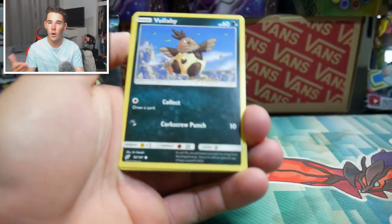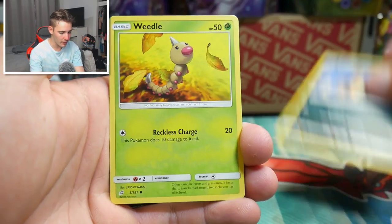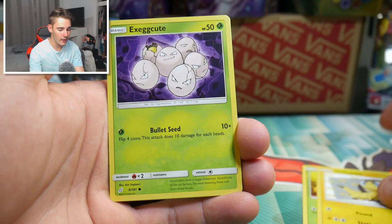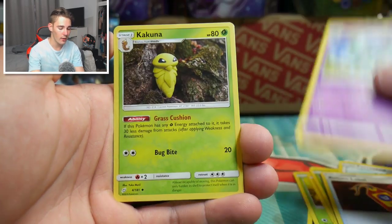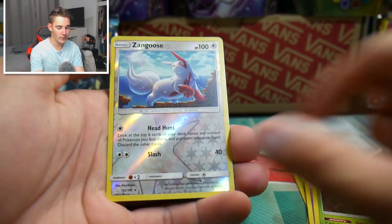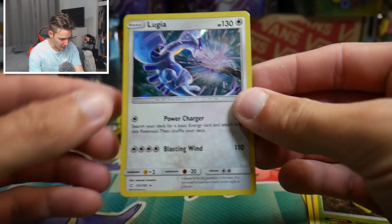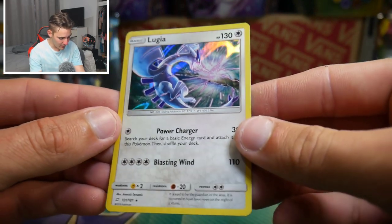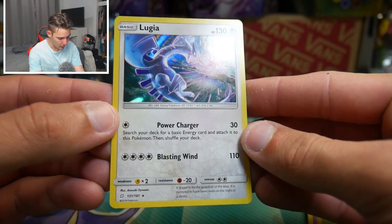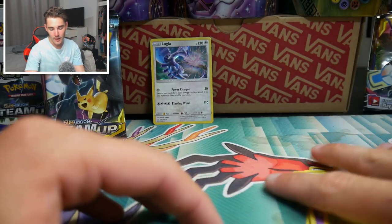I threw the pack straight in the bin so we don't see what sort of rarity it is. We start off with a Volaby, a Weedle, Helioptile, Exeggcute, Ferroseed, a energy, Return label, a Knitterina, a Kakuna, a Zangoose rare reverse holo, and a Lugia holo foil to start off this opening. Not bad at all - I can definitely get behind the old Lugia hype train, that looks awesome. That is my first one that I actually have.